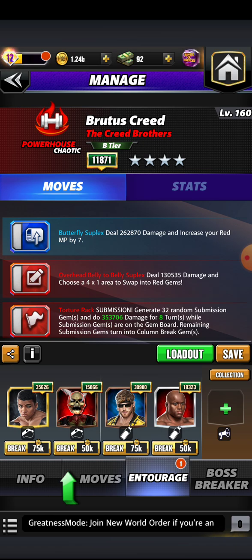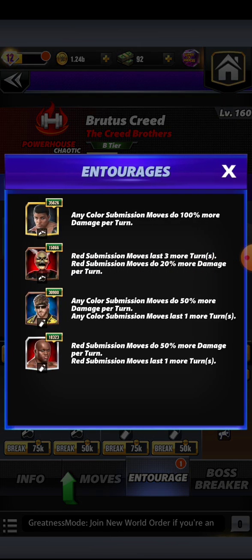After you survey your gem board, this is the piece de resistance right here - the torture rack. Shout out to Lex Luger. This is what we're going to be doing: generating 32 random submission gems and dealing 353,000 damage for 8 turns. While submission gems are on the board, any remaining submission gem is going to be turned into a column break gem. With the plus 99 MP, if they survive, the opposition is not going to break all those column break gems.